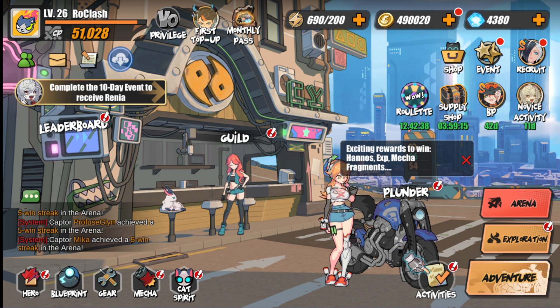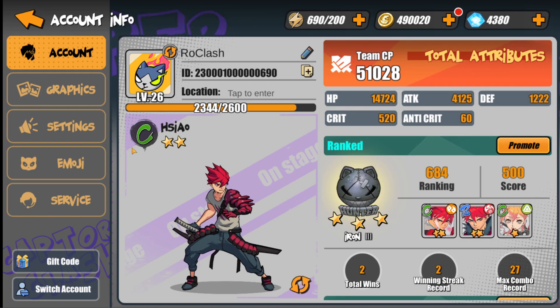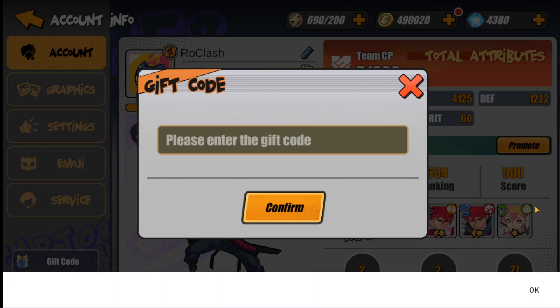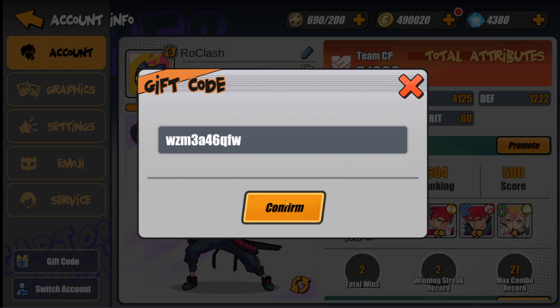Now let me do the gift codes. Yesterday I gave you one gift code that was given to me by the developers for promoting the game, but now I'm on their Discord server checking out all the gift codes. They'll also be in my description below. First code: 3A46QFV.